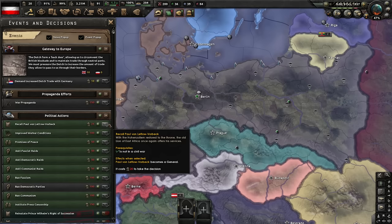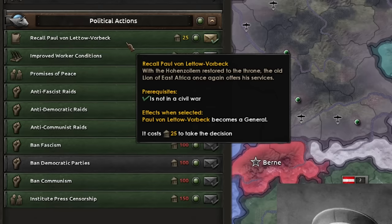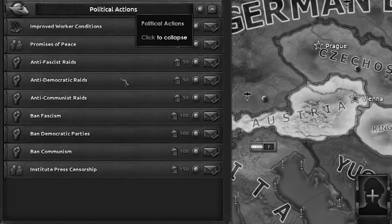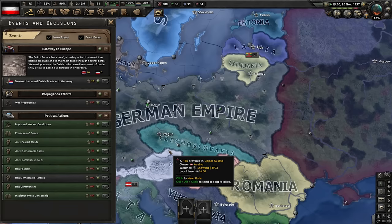With a little more political power, let's recall Paul von Lettow-Vorbeck — Google this man; trust me, you will not regret reading his Wikipedia page. With all that behind us, we can now properly start remilitarizing. We have no decision yet to form the Holy Roman Empire — don't worry, soon.